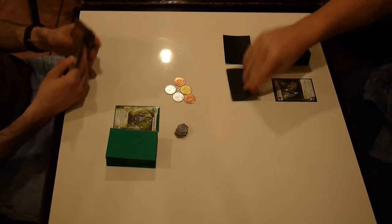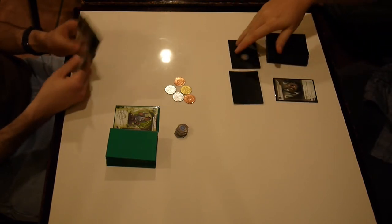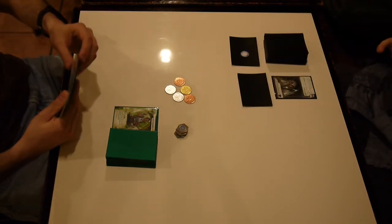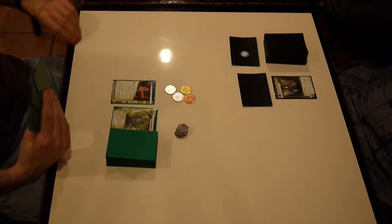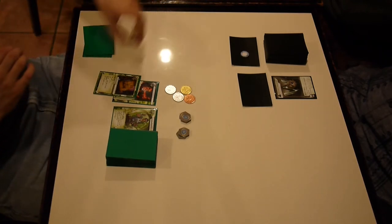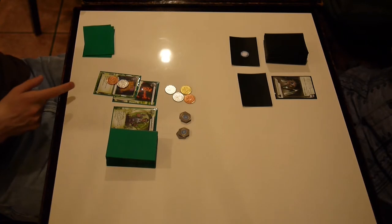I keep my hand, and they install two ice and advance. We're pretty sure that ice in front of R&D is going to be Ice Wall or Shadow. This game, instead of starting with the Test Run Magnum Opus, I start with the Personal Workshop and put a Toolbox in it.